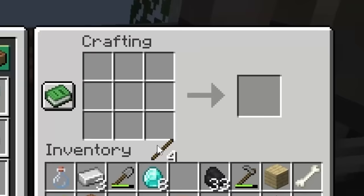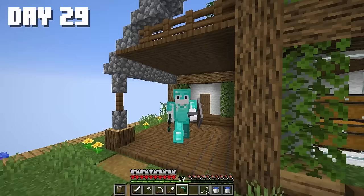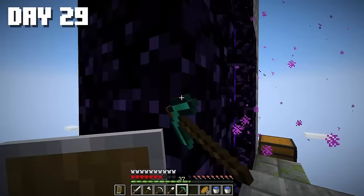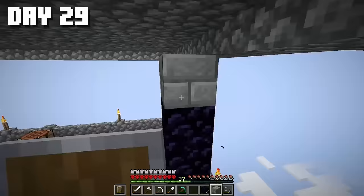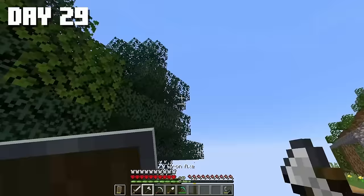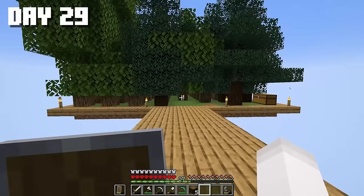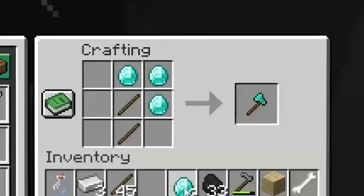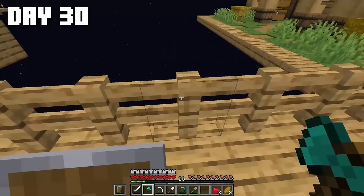I decided to make myself a diamond pickaxe — honestly, I don't know why only now. Now that we have a diamond pickaxe, let's move our portal closer to home. Done. And now I want to expand our chunk even more. Let's move the tree farm further away — and trees, now I don't even know where to put them all. I'm making a diamond axe on platform number, I don't know, 53 million?